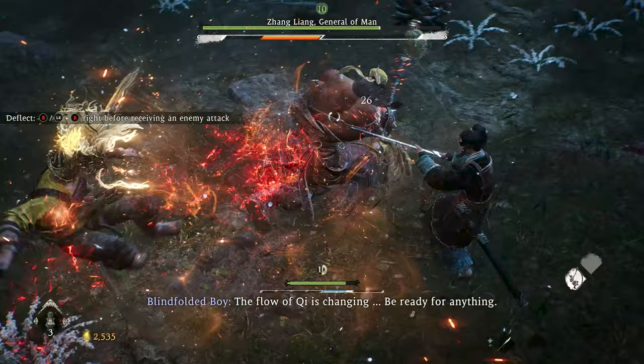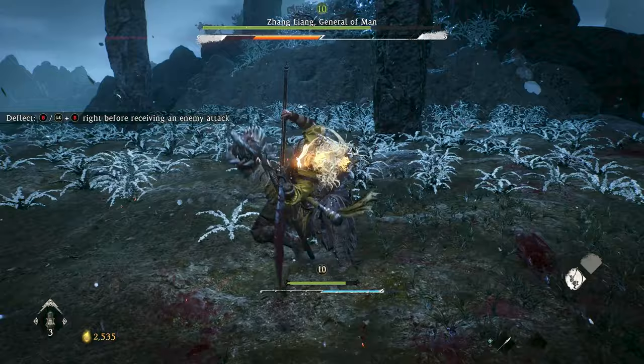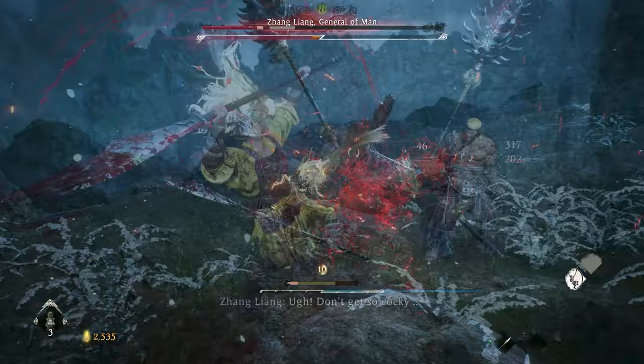When Zhang's health bar is in the green, he will generally do a single critical blow attack. It has a slight delay, but once you get the timing down, it's not too difficult to deflect. Just keep up with the pattern of deflect, basic attacks, martial art or spirit attack, rinse and repeat, and be on the lookout for Zhang's critical blow attacks.